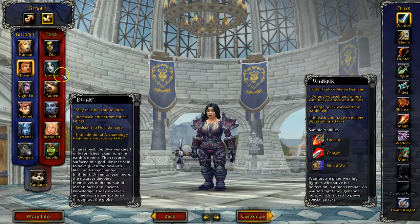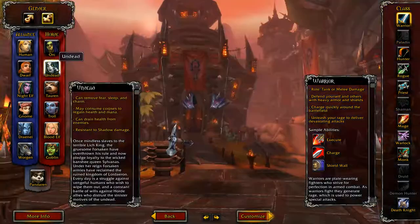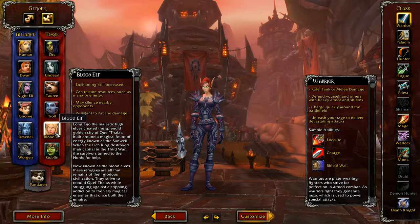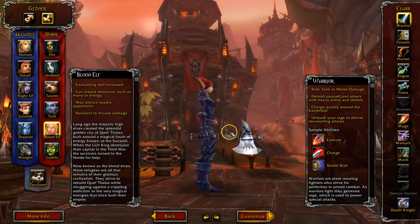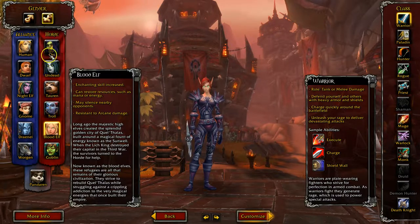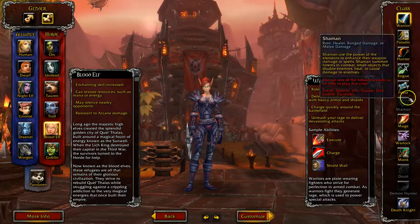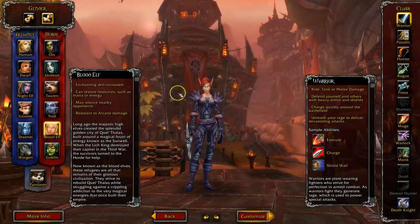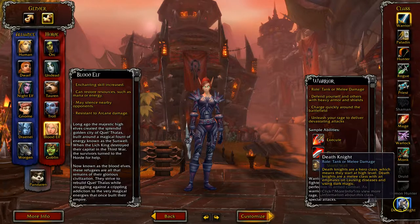I tend to like undead and blood elves — those are two of my favorites. You can take a look at what they do over here. I'm going to make myself a blood elf, and I tend to like warriors or maybe a death knight. I'm going to make a death knight.